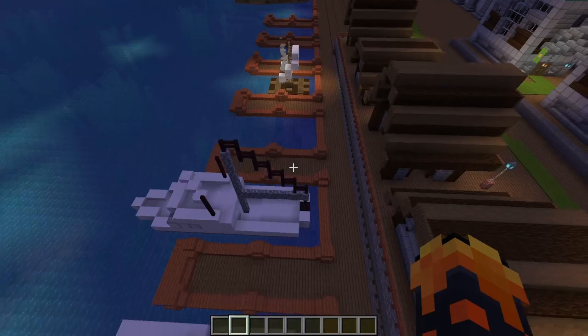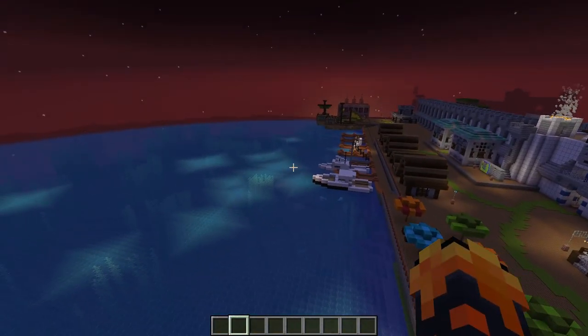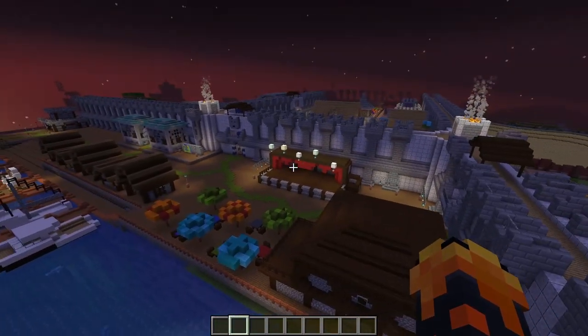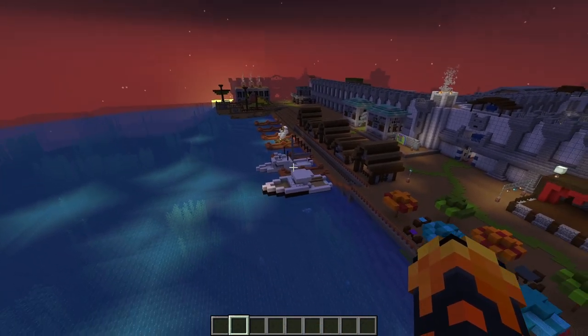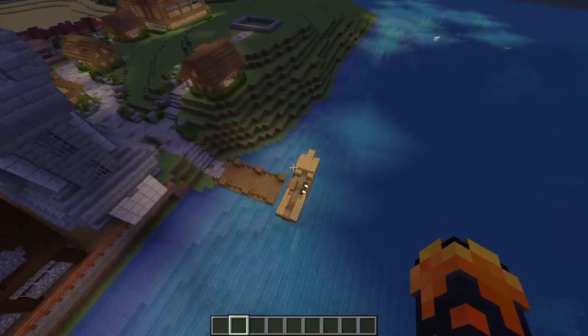We need to fill out these docks more, add more boats. There's like six boats in total in the city: the two legion boats, two boats there, a raft, and this kind of long boat here.